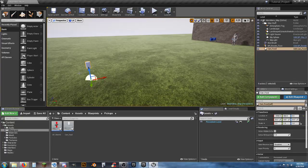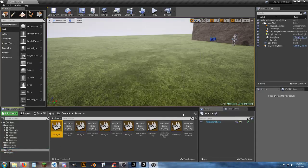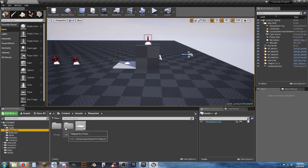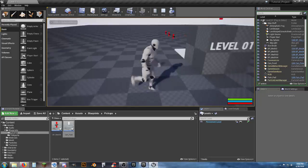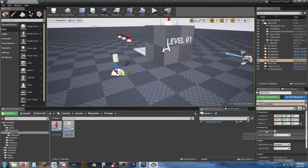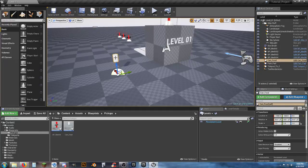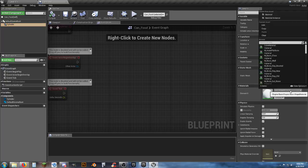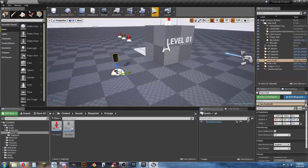Close the can food blueprint and delete the can drink from the viewport since they look identical right now. Delete it from the main menu map — we don't want it there. Go to our maps folder, open level one, don't save the main menu changes. Back in assets, blueprints, pickups, drop a can of food in. It's a little big but that's fine. Select the cylinder and change the material to chrome. Compile and save — now it's a nice metal can.